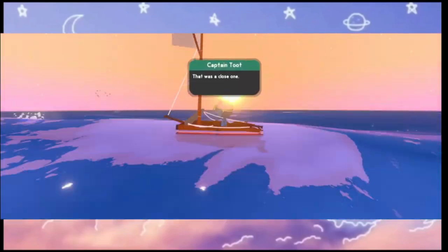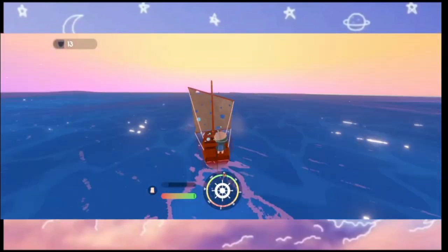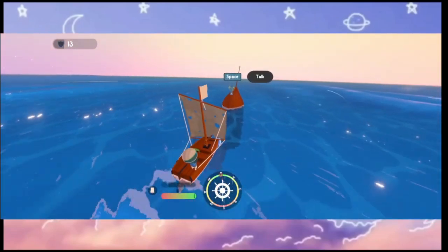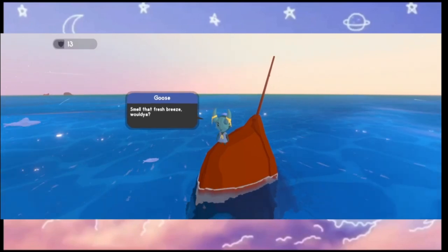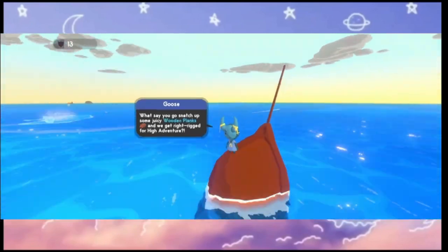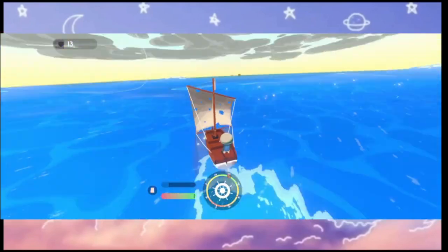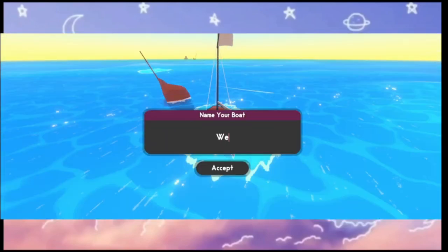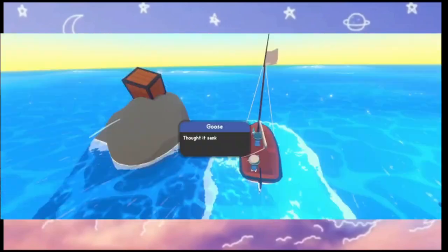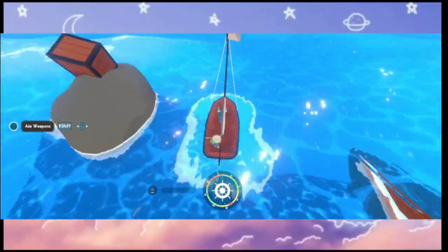After sailing around for a little bit and not knowing what direction to go, I get to my saving grace — Goose — who actually tells me what to do. He sends me on a little quest, tells me to go get some wood. Going back to him, that's when I upgrade my boat and give it a name. Then I go get a cannon. The placement of your first cannon — probably better on the side. Don't put it on the front like I did, because that is just a bad move.